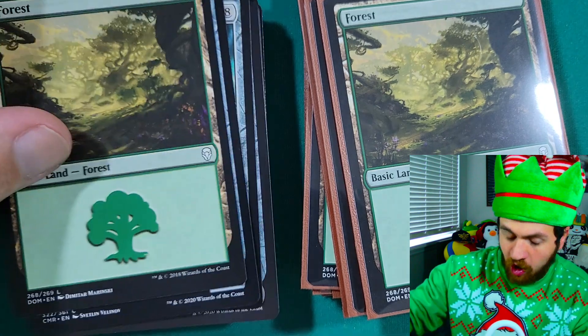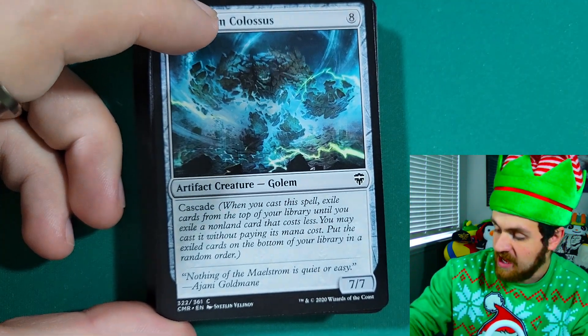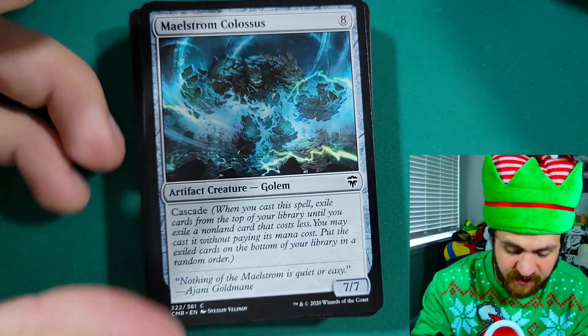That's really important in this deck because we have a ton of draw spells since we're just trying to get to Tron as quickly as possible. This deck isn't completely colorless — it is called mono green Tron for a reason — so we are running five basic Forests. Now let's talk about our payoff cards: the cards we'll be able to play once we get all three Tron lands onto the field.